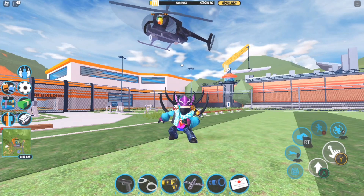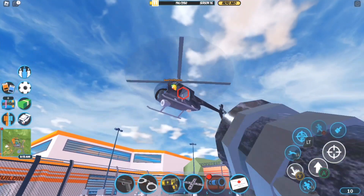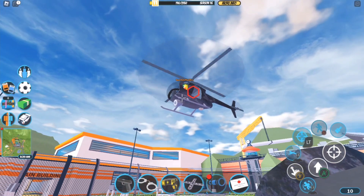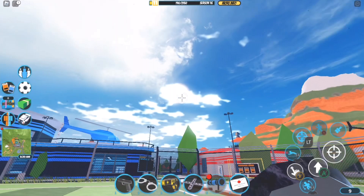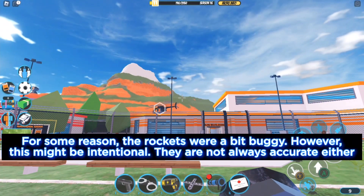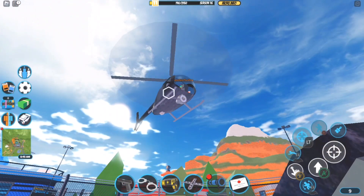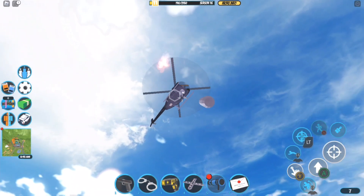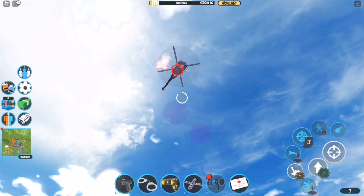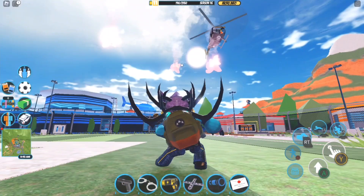There was a good change with the Rocket Launcher — there are now guided rockets. If you look at any aerial vehicle, you'll see a hexagon-shaped icon, and it will highlight itself in red eventually. If you shoot a rocket at it, the rocket will chase the helicopter. The rocket actually went toward the helicopter and I think it damaged it. Of course, the shots are not always accurate.